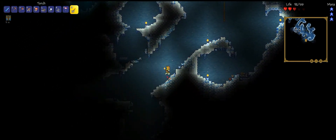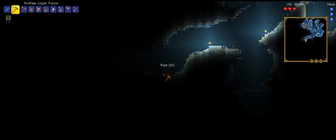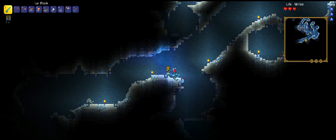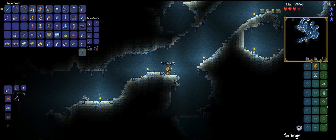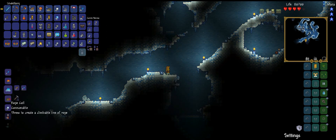That was kind of nothing. Let's just explore down this way. Actually, if I have arrows I'm getting rid of them because I have no need for arrows. Actually no, I'm just going to keep them. Let's just craft some more rope coils. Always need to clear up some space.